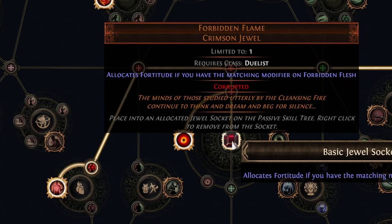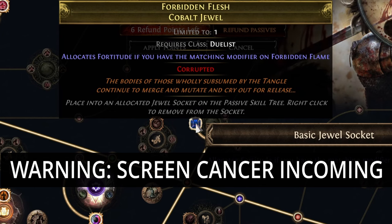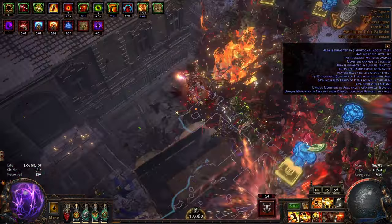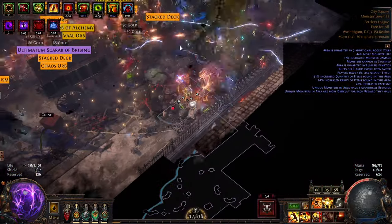What I did was, instead of using the fortify nodes, I picked up a Forbidden Flesh and Forbidden Flame setup, where it gives me permanent fortify, and the build still feels really tanky. You can see I'm running these pretty rippy maps, and for the most part I'm sort of tanking it. The build feels pretty good, even though my HP is really low.